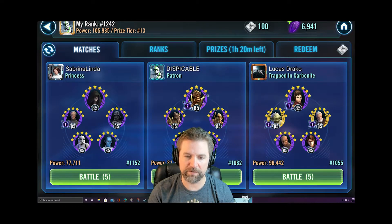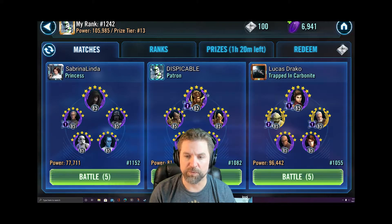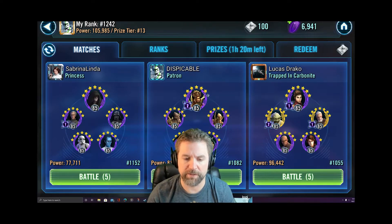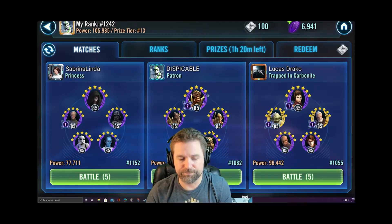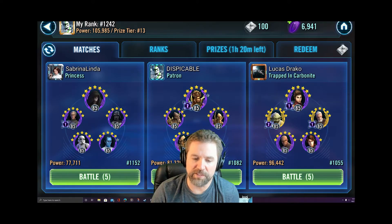I like to focus on lower accounts for the most part. My highest account is 4.8 million, my lowest is 1.2 million. We're going to go ahead and use my 1.2 million account because on my other two accounts my Vader just got to Relic, and I wanted to show you guys outside of Relic how it works. Relic 7 Vader supposedly can counter the Geonosians, but the higher the Geos get, the less likely that's going to happen. So let's give it a whirl.